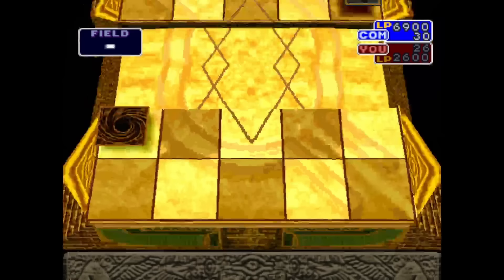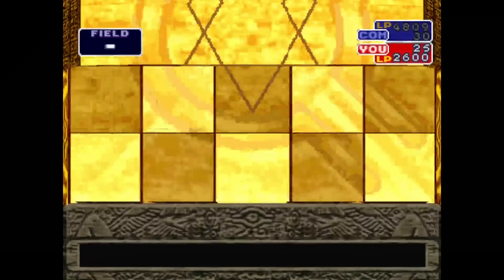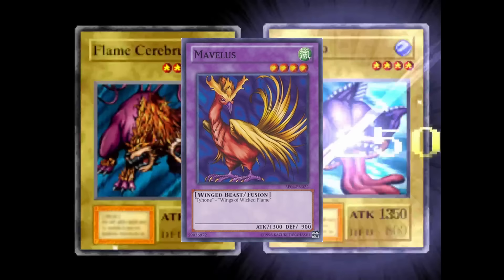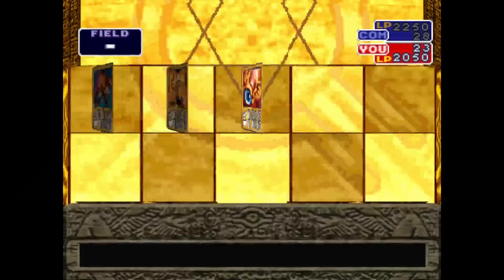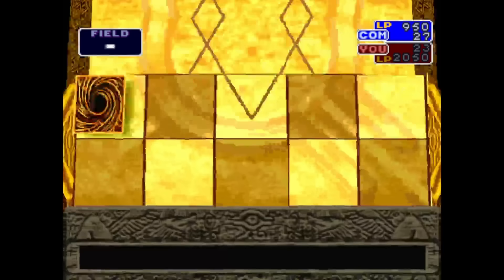In the anime, this card only debuted in the Capsule Monster episodes. It was used to help Yugi torch down the Trent Forest, which is very fitting for this run — that's why I included it in the deck. As for its TCG appearance, it only debuted in Legend of Blue Eyes and has not been reprinted since. Now we're going to look at Wings of Wicked Flame. This card debuted in Astral Pack 4 as a short print and has not been reprinted. It's a fusion material for the monster Marvelous, which is a winged beast in this game, but also has a secondary typing of Pyro.